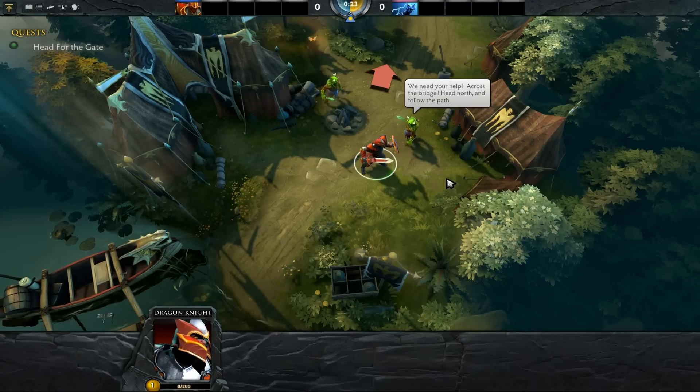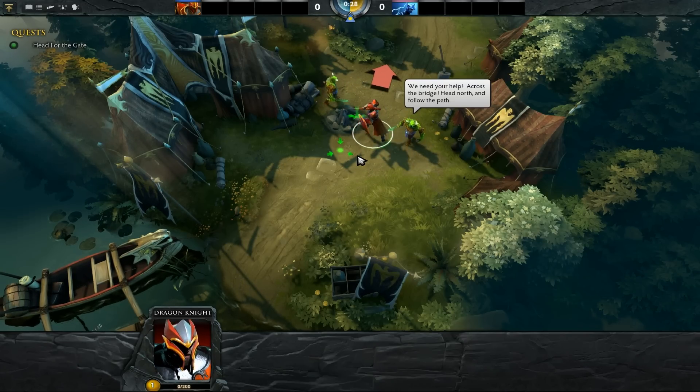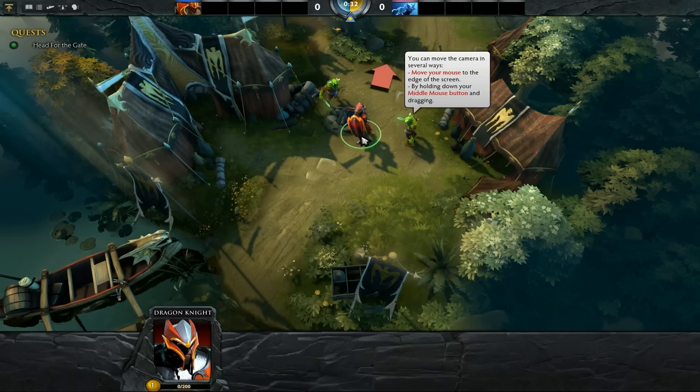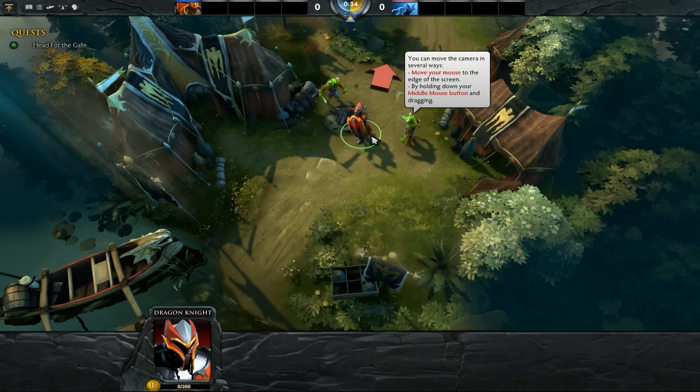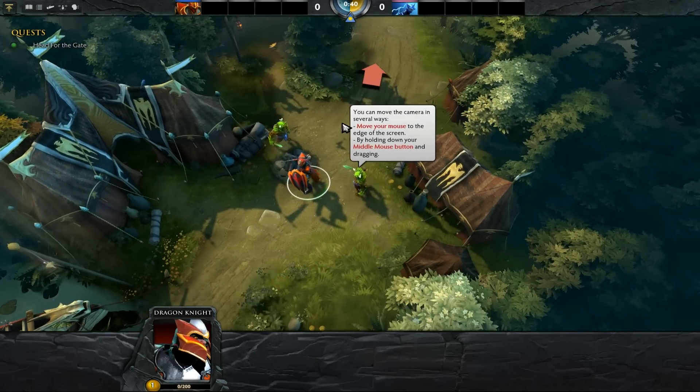Dragon Knight, we need your help — cross the bridge, head north and follow the path. You can move the camera in several ways: move your mouse to the edge, middle mouse button and dragging. Oh yeah, look at this — I didn't know this, oh my god!